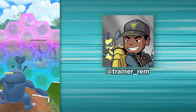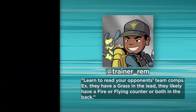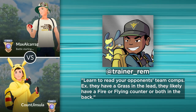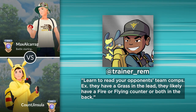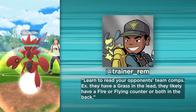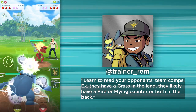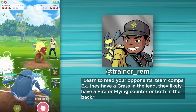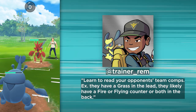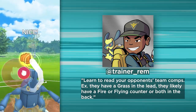Another important tip from Trainer Rem involves team compositions. He states that one of the best ways to get ahead in the GO Battle League is to learn what common team compositions exist so you can predict the second and third Pokémon your opponent may use. For example, if your opponent is leading with a grass-type, there is a high possibility they will have a fire- or flying-type counter alongside it. If it's a fighting-type lead, they might have counters to what counters fighting-types in the back. Properly reading your opponent's team based on the lead Pokémon could better prepare you for the entire battle, so make sure you are looking at resources on what the best teams are in the current meta.